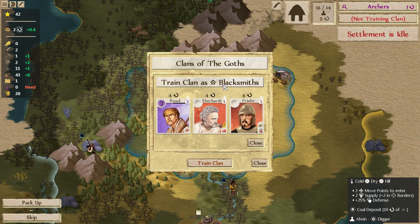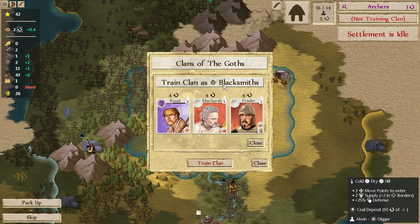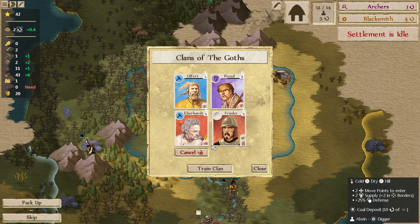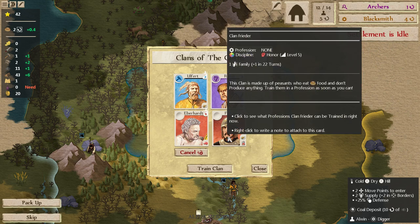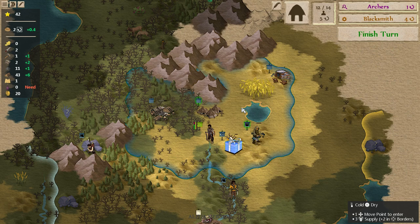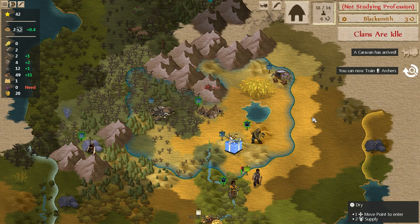That's a tough one. I may go ahead and do that. I just gave Eberhard some extra levels, but now we're going to lose him — hopefully he doesn't get upset. As the trait says, he's eager and might want a profession in honor one day. If we make him a blacksmith he might not like that. Frieder, on the other hand, expects a profession in honor — so you get a big bonus to your levels, but if you put him in a different profession he's going to get pretty upset. It's not a requirement, but you want to be mindful of it. We have some flexibility.